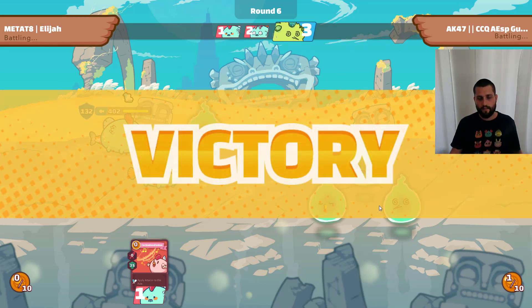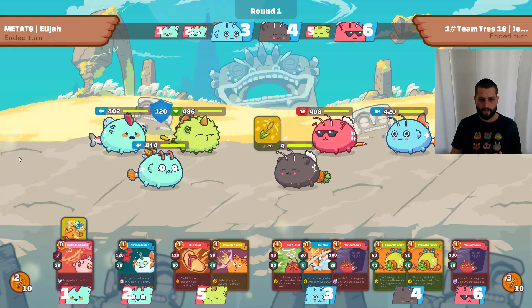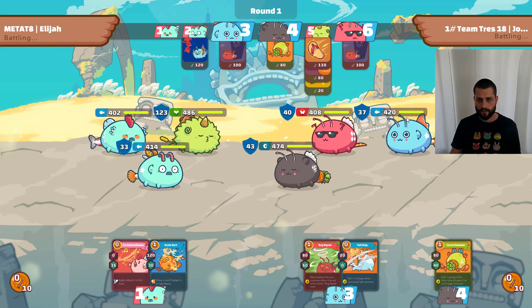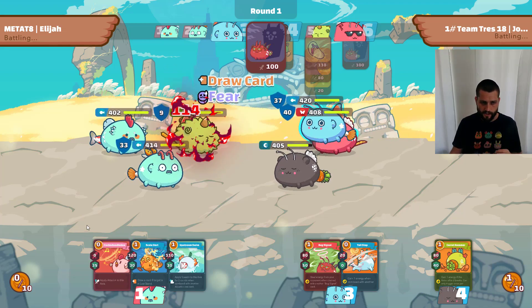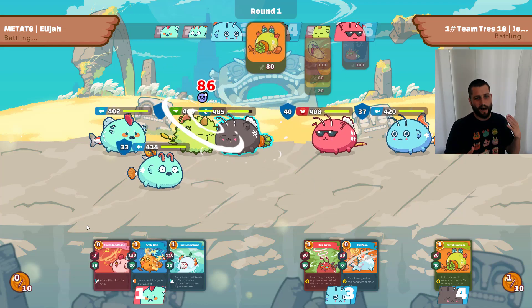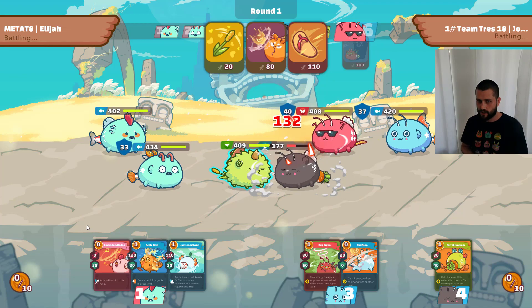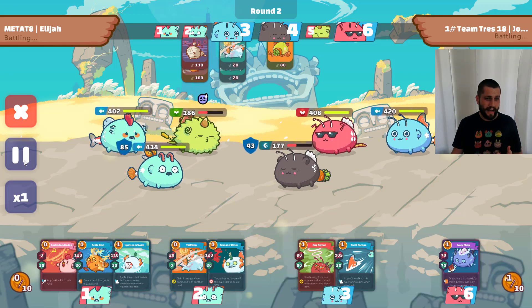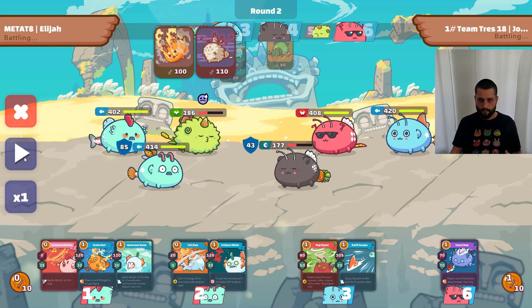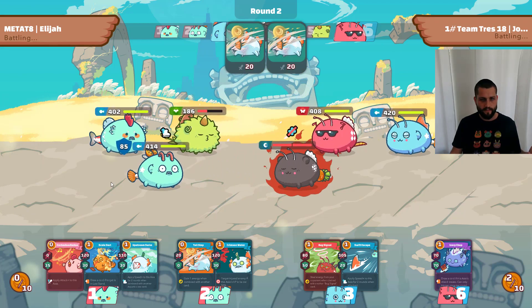Always lead with the highest damage card when you have attack up — 167 damage, all four cards to the face of that plant, and the double aqua team gets it done. The next game I'll fly through quickly because it's straightforward. Against buntenna teams this is a really favorable matchup; as long as I don't get behind on energy I'm going to be in good shape. The main reason I'm showing this one is to highlight how strong this team is against bug builds.